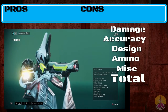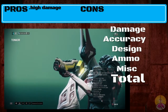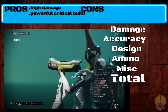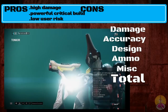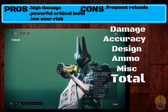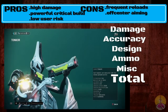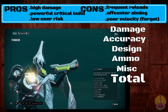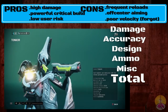Let's move on to the pros and cons of the Tonkor. The pros: you've got a lot of damage output from this weapon, and it's also got a very powerful critical build. In terms of usability, you don't have to worry about blowing yourself up with it. For the cons: it has frequent reloading problems based on its design, and the aiming arc is difficult to work with — that's the biggest problem with it overall.